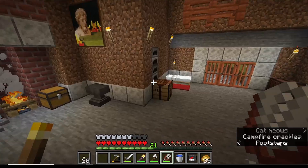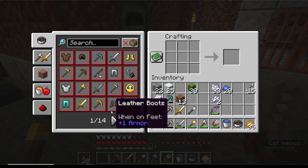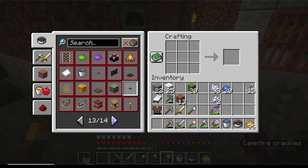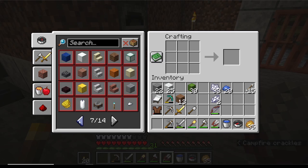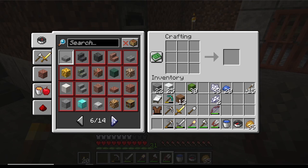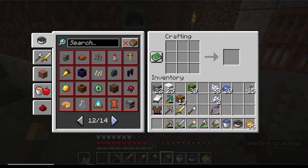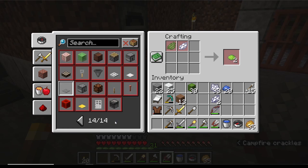We'll put the cacti in the furnace. Wait — how do you make green dye? I thought it was cactus but that's lime. Where's the green dye? I obviously had it because I have recipes that need green dye. Oh wait — to make lime you need green, and for cyan we also need green, so I need to know how to make green dye. I might have to look it up online.